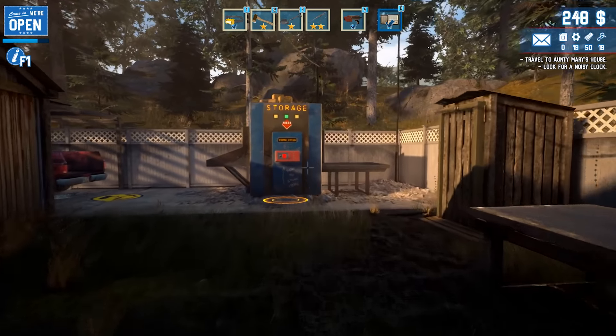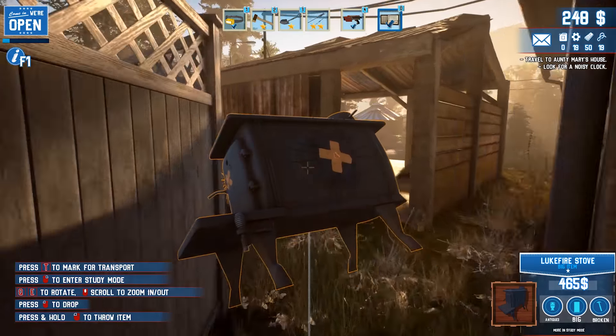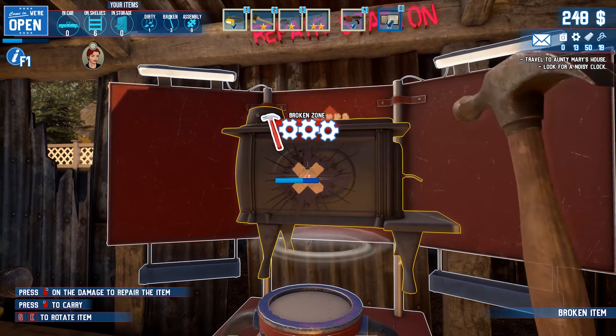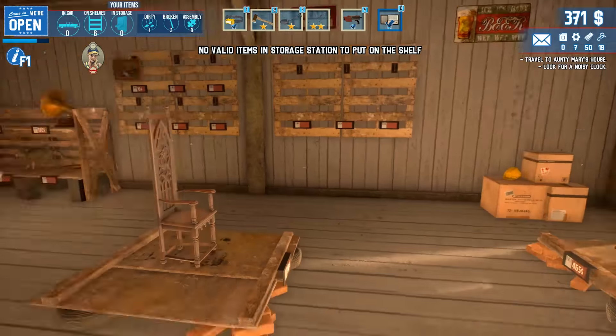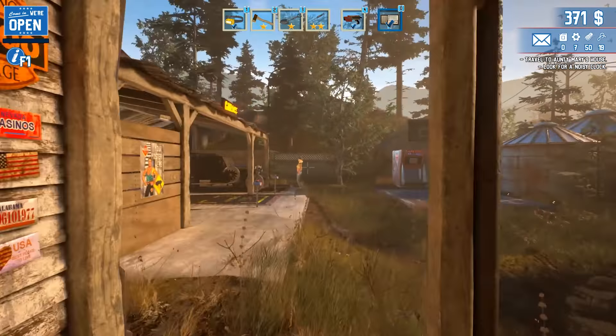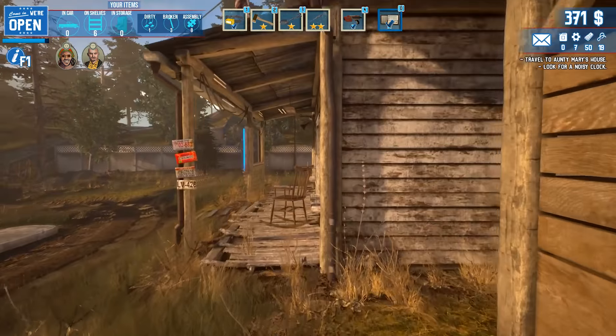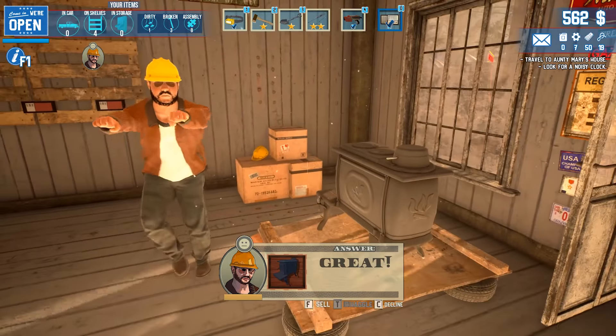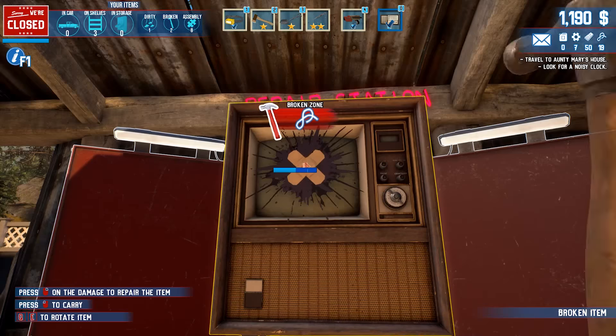What are we going to repair first? Let's go with that old colonial stove. Like so many things in life, you just gotta whack it — that'll fix it right up. You're ready to be sold. Looks like we're already selling out of most of our medium-sized items. 620 for the stovetop — sweet!